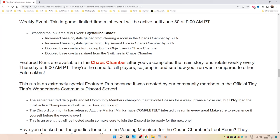Featured runs are available in the Chaos Chamber after you've completed the main story and rotate weekly every Thursday at 9am PT. They're the same for all players, so jump in and see how your run went compared to other Fate Makers.